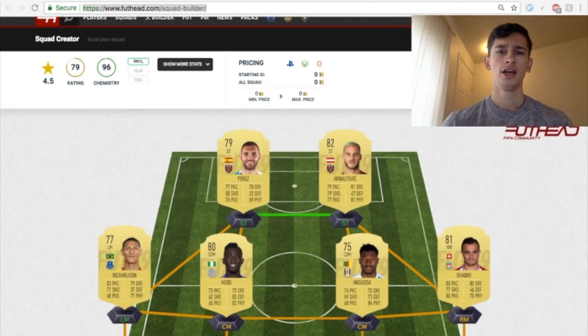The strikers are a little bit slower than my previous video, because this is going to be more of a possession play squad with the 4-4-2. Both have about 77 to 79 pace and relatively high shooting — Perez at 80 shooting, Arnautovic at 79 shooting. Both have decent passing above 75. Arnautovic has 81 physicality, so he's strong. Both also have four-star skill moves and four-star weak foot. I think they could be anywhere from 2,000 coins — maybe cheaper — to at most 5,000 coins each.